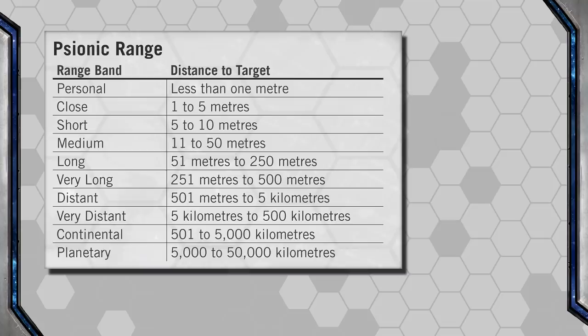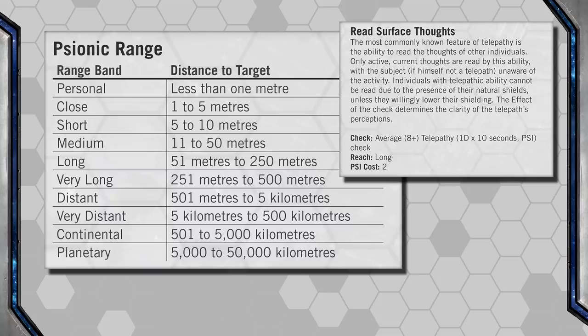Each ability has a reach — the effective range that it can be used to. A Psion might also increase that range by one band if they double its Psi costs, or increase it by two range bands by quadrupling the cost. For example, Read Surface Thoughts, an ability under the Telepath talent, has a long range and costs two Psi. They can increase that to very long range for four Psi, or even up to distant range for eight Psi points. So they roll 2D6, add the level of their Telepath ability plus their Psi stat modifier, and if they get an eight or more, they succeed — then reduce their Psi points accordingly.